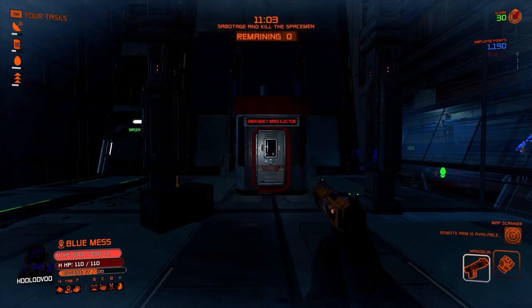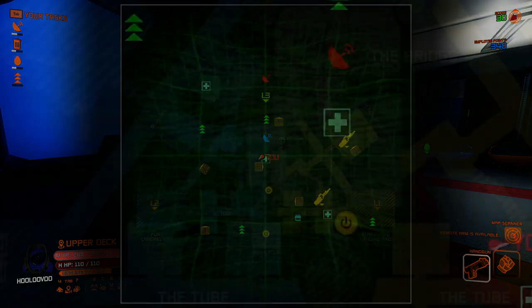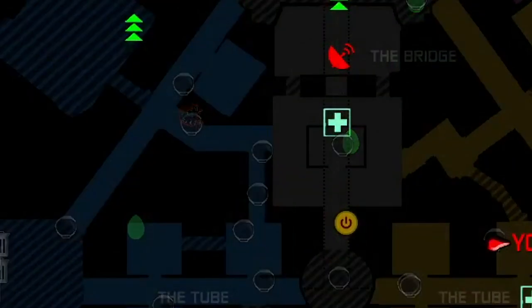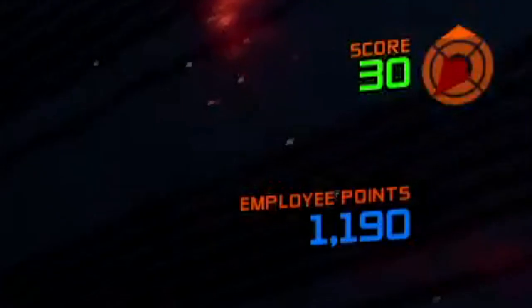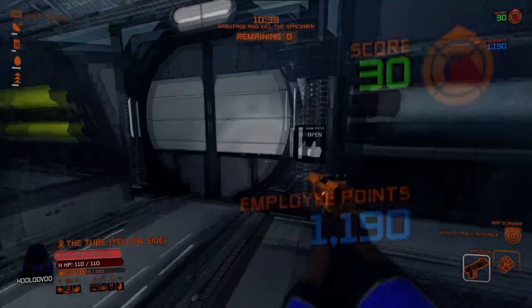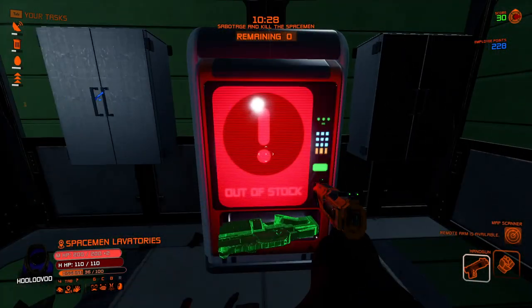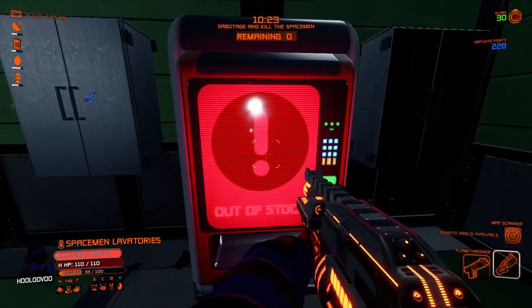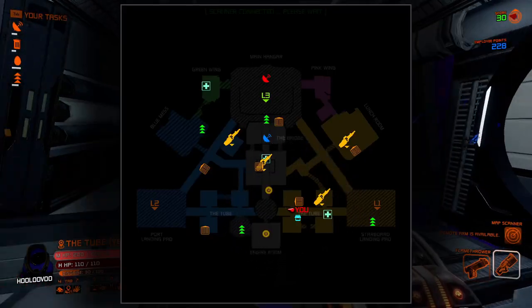The map scanner will also show you the location of spacemen and security bots with a space helmet icon. It will also reveal the location of the monster if they appear on the map outside of their disguise. As you complete your tasks, you will start earning points. If you manage to earn over a certain threshold, you will be able to purchase a power weapon from a vending machine. The price and weapon will usually be different each round, and usually the person purchasing this weapon will be innocent since the monster will normally not perform spaceman tasks — though it is possible for them to.